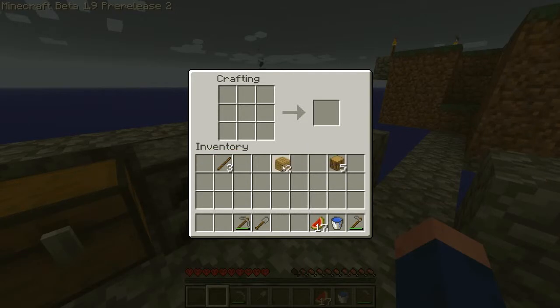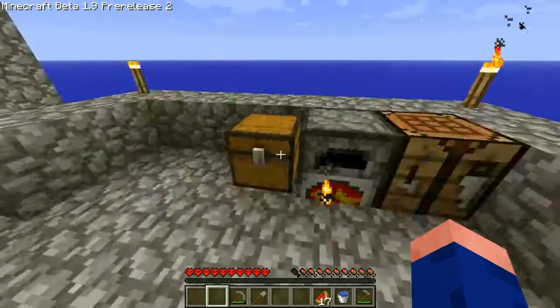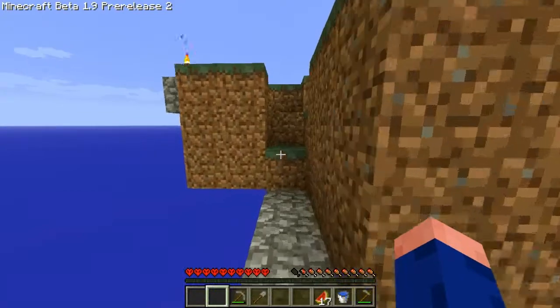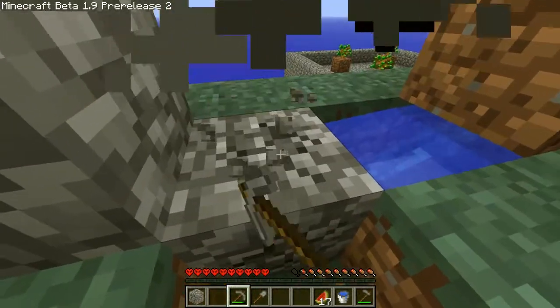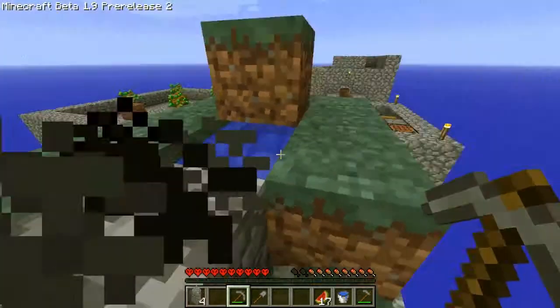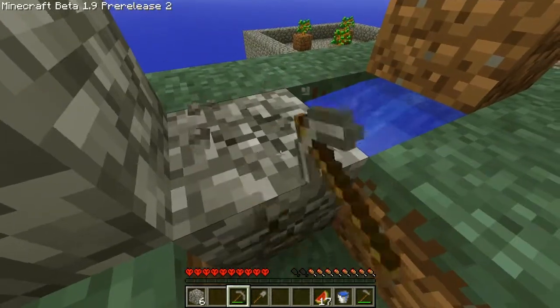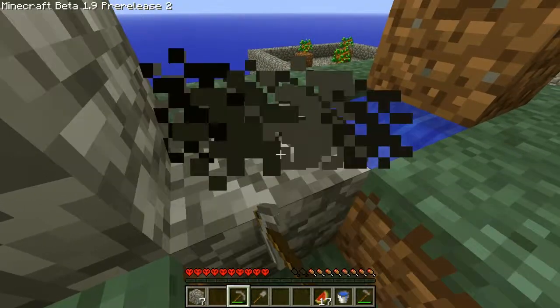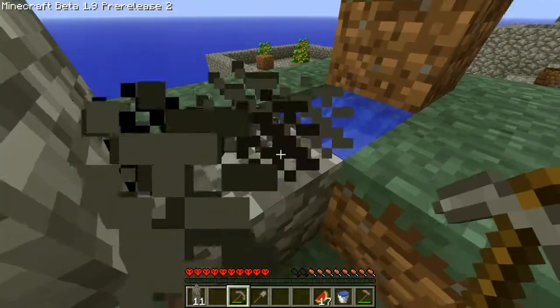And we've got more wood now. So that means we can afford to burn some more and get some more charcoal. Back to beating on the cobblestone generator. Yeah, I know — not the most entertaining thing. But need cobble to do anything on this map.